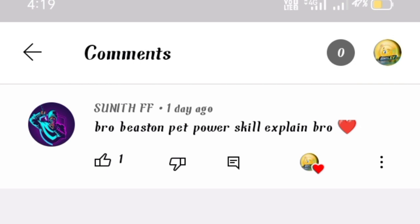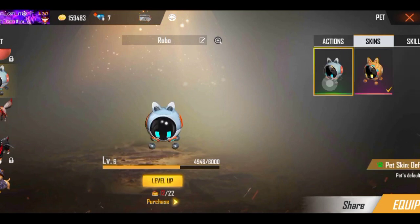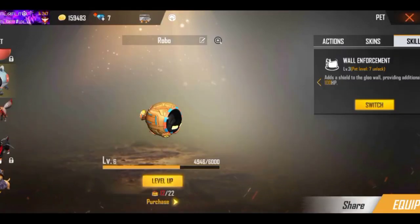I'm going to talk about the best pet skill. This pet is a robot pet — it's cute, it's different, it has one skin. It's a level 4 skill where you can add an additional shield.